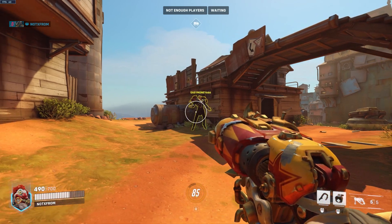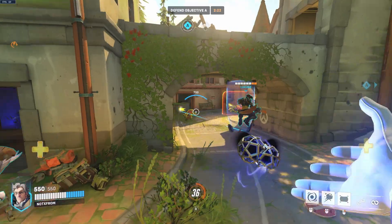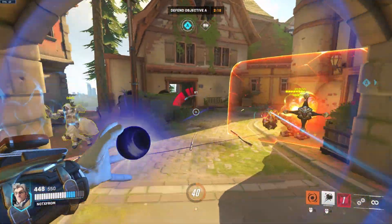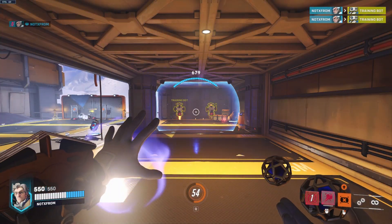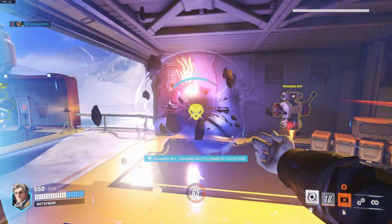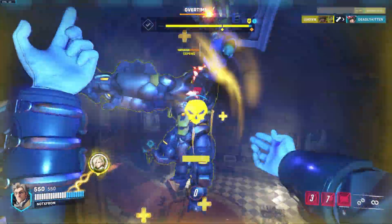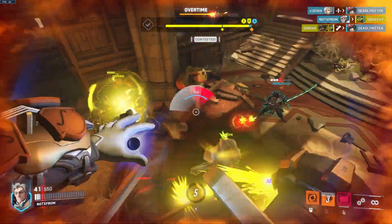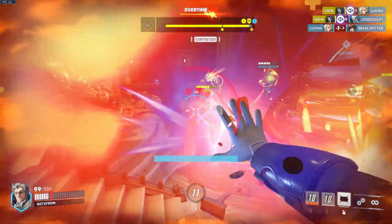This rock combo can basically delete any 200 HP target very very fast. Sigma also has a shield with 700 hit points. With this shield you can pop it in front of you and keep it moving forward until you let go of the shield button. I usually like putting up the shield when I'm trying to catch a burst of damage coming my way. Sigma can also absorb a lot of the damage enemies deal to him, converting that damage straight into shield for himself — this ability is called Kinetic Grasp, and you can only get 400 shields per use.